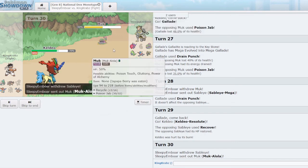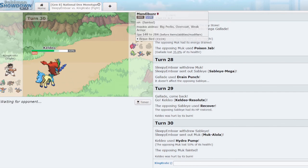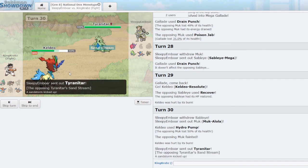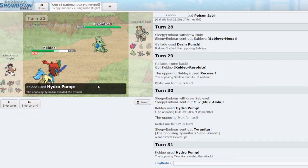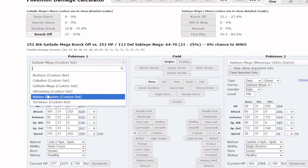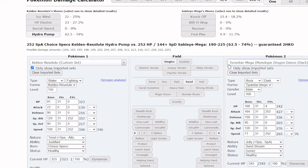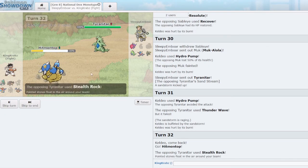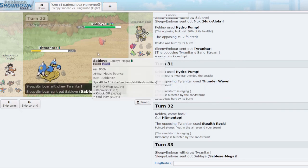Hydro Pump does not KO. I go Hitmontop — they might try to T-Wave again, but they use Stealth Rock. I Triple Axel in case they go into Sableye to block the Rapid Spin. Perfect — that did pretty good damage and the sandstorm chip is nice. I Triple Axel again on Tyranitar — please hit. Excellent! That is incredibly good for the end game; it opens up Mach Punch so much. I'm pretty sure Terrakion can break the rest of the team.